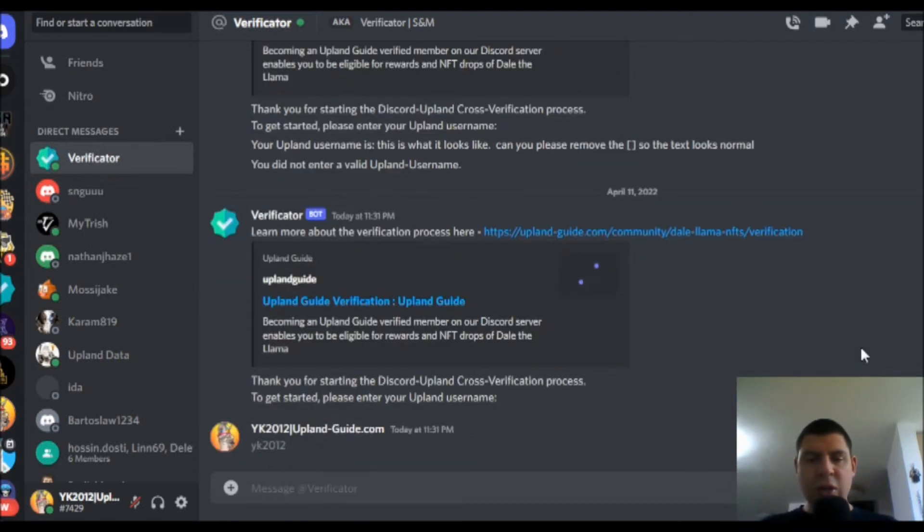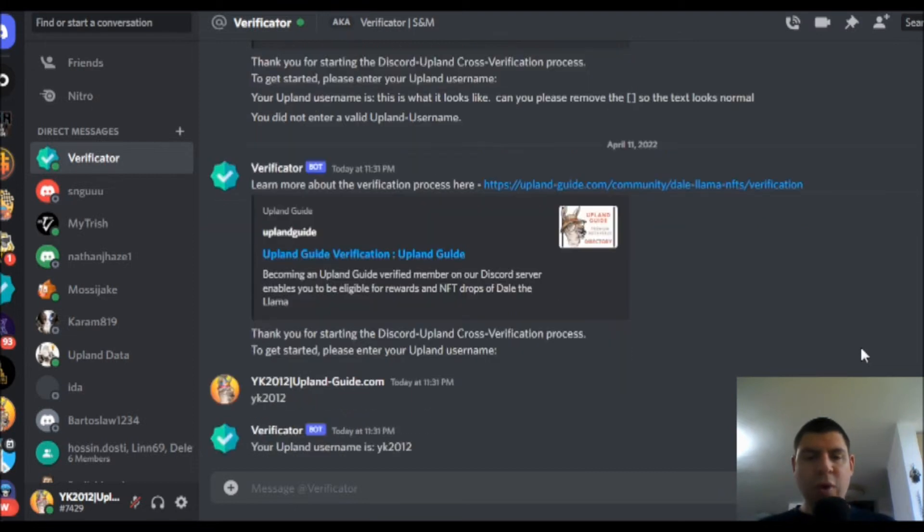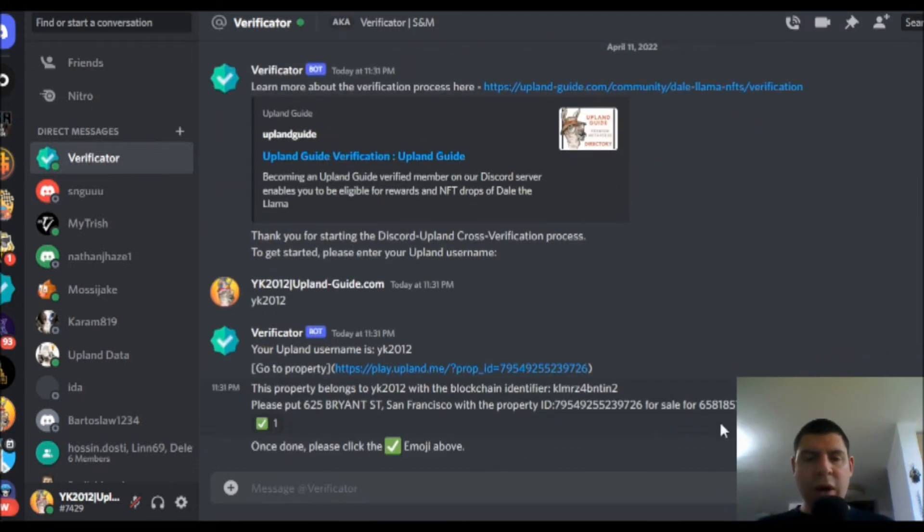And from here, it's going to ask me to list a property for sale for an extremely large amount of money — 6,581,857 OPEX. By listing this property for this amount of money, it's unlikely that someone will buy it. If someone does, that's okay with me. But this is just in order to confirm the verification and be able to identify you within our Discord server.